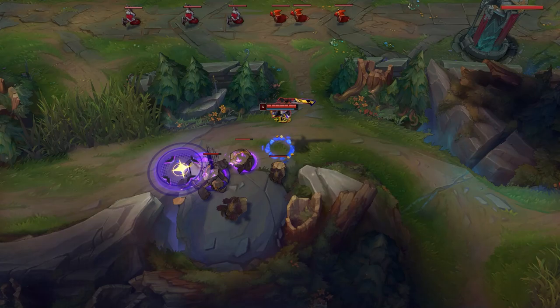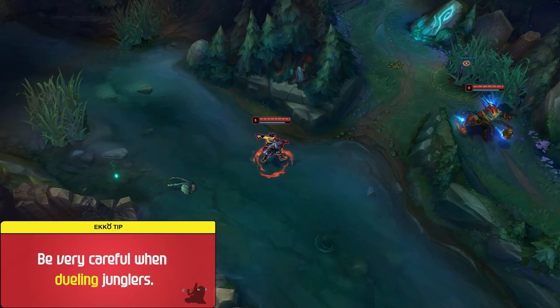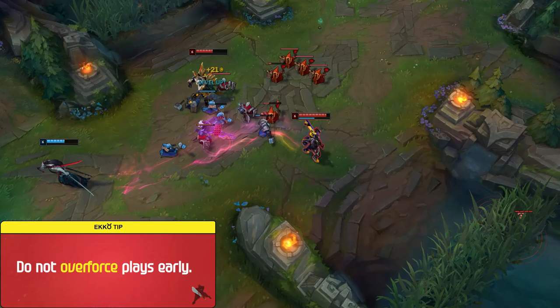Be very careful when dueling junglers in the early game. Ekko's early game burst is not enough to deal with most of the meta picks, especially ones with Conqueror since they'll outsustain your burst damage. When looking to make plays, try to find situations where you can outnumber the enemy or burst down a target with a teammate's follow-up. Do not overforce plays early — I see too many players throwing the game on Ekko for a single Scuttle Crab. You must have a scaling mindset when making early decisions to be consistent on Ekko.